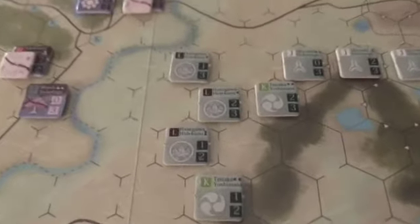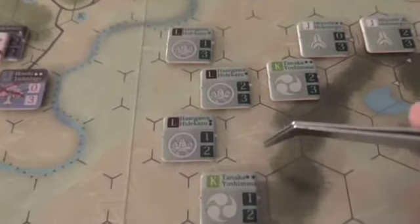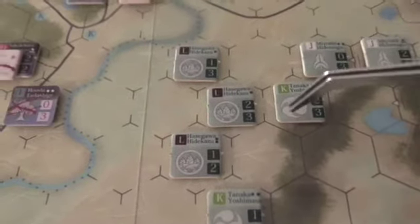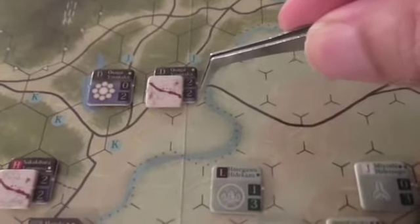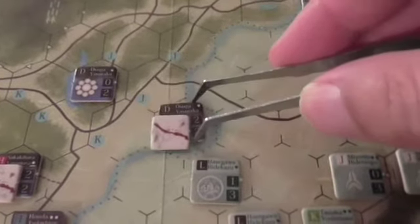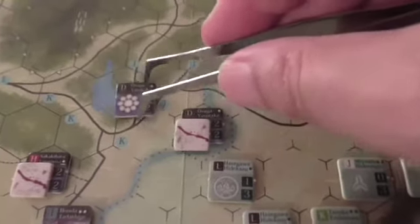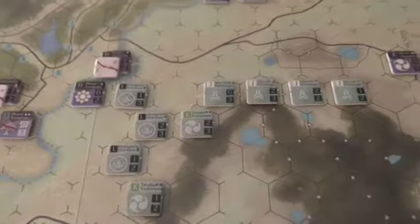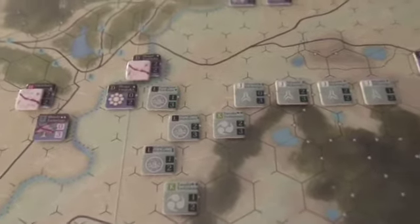Clan K is as close to unified as I can get them in this situation. When they activate next time they will try to push together, because you have to do everything you can to keep your clans together. This guy advances following the path of the retreat, comes into here, hits the zone of control and stops. This guy also follows the path of the retreat, comes into here, then here, hits the zone of control and stops.